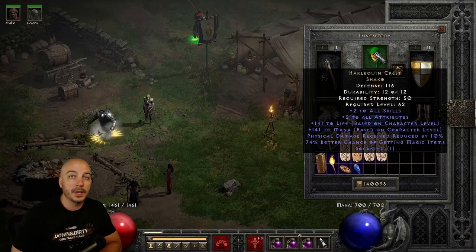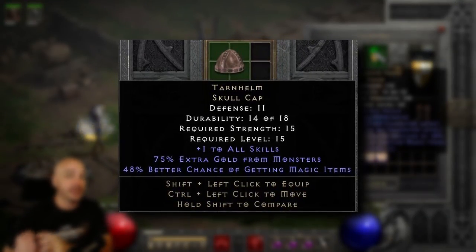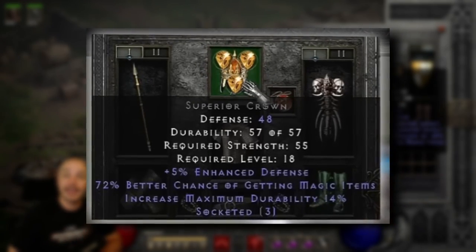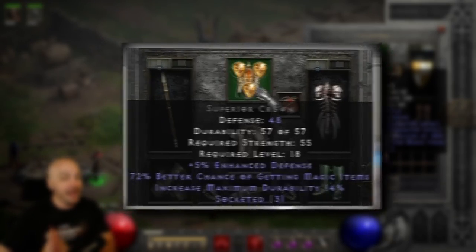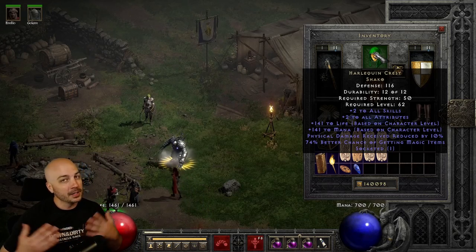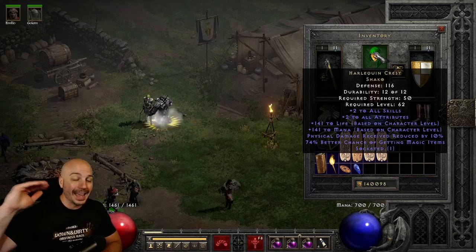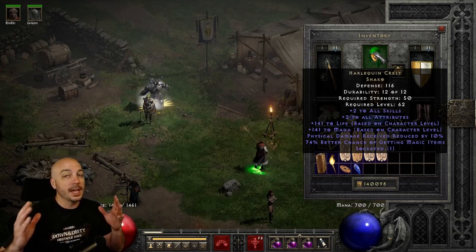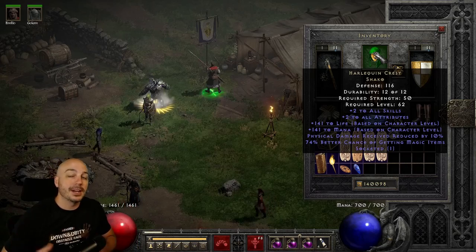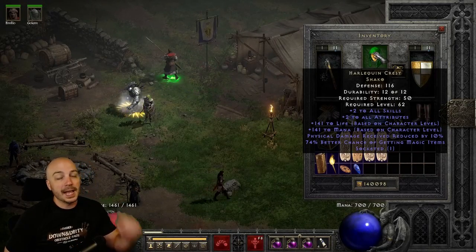When you jump into other different types of gear, there are budget options such as the Tarnhelm that also has magic find on it, but I would generally go for something different than the Tarnhelm for a budget option - simply getting a three-socketed helmet and sticking some Topazes in it, getting you that 72% magic find. This is the beginning-of-ladder go-to for any magic find character because you can get gems almost anywhere. Obviously, if you're on a magic find character, in some cases you want more damage or cast rate, so you might not want to stack magic find here - one instance being the Nova Sorceress wanting a Griffin's Eye.